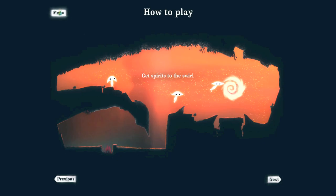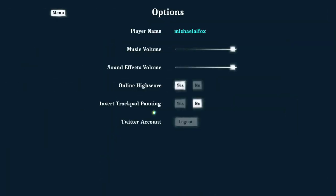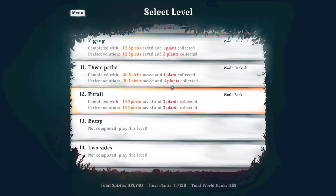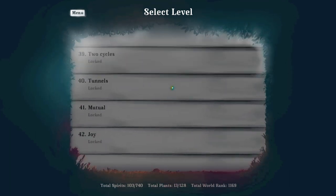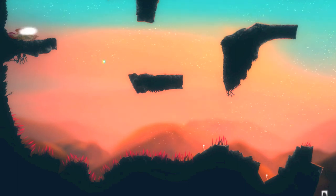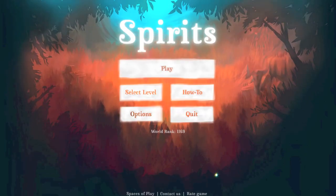In addition to getting the spirits to the swirls, you can also collect plants throughout the levels, which adds an extra element of difficulty. There are 42 levels shown in a list, and it shows you which ones you've unlocked. You unlock them by completing previous levels, and it also tells you to what extent you've completed each level.